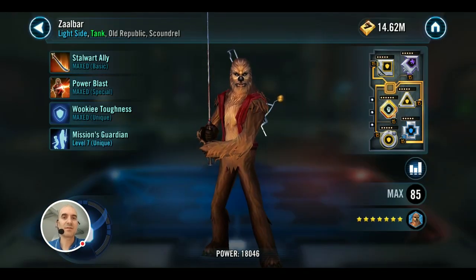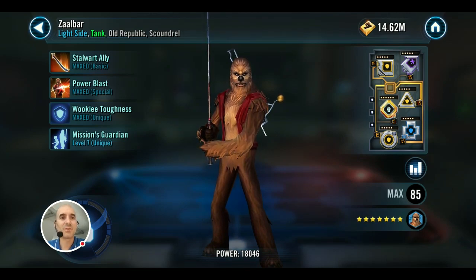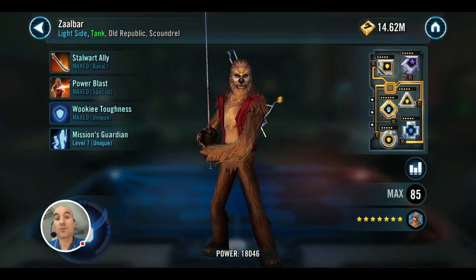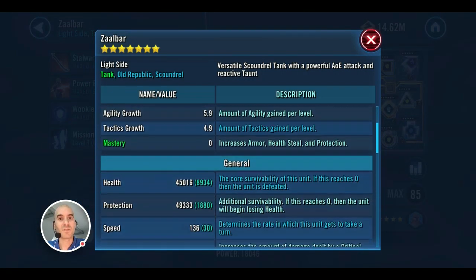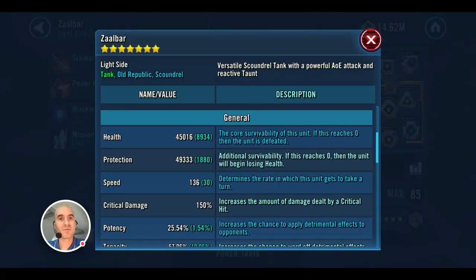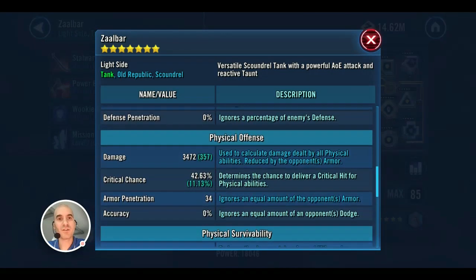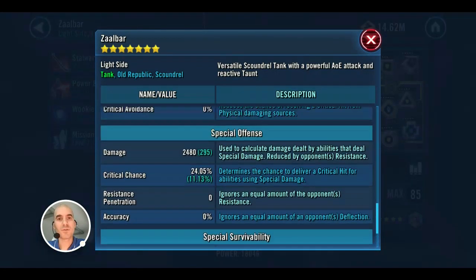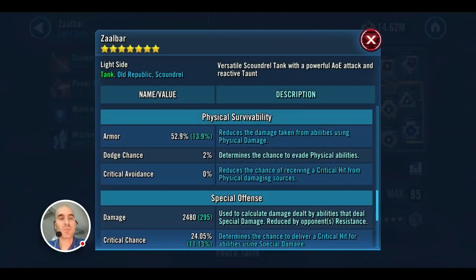It's a bit unusual to have Zaalbar here. I guess the theory is that he can apply DoTs as well, but I'm not sure why you'd put Zaalbar in instead of maybe Scarif Trooper for the pre-taunt. In terms of mods, it's just health on him — no protection. He does have defense, giving him 53% armor, which is pretty respectable for Gear 12.